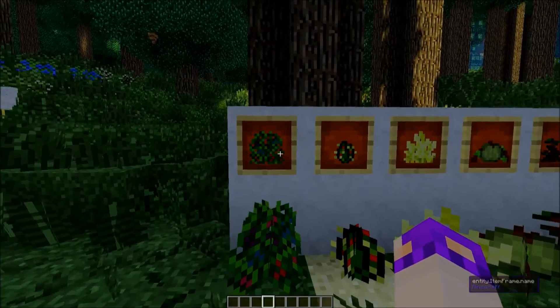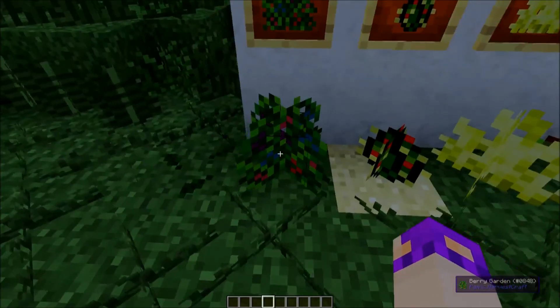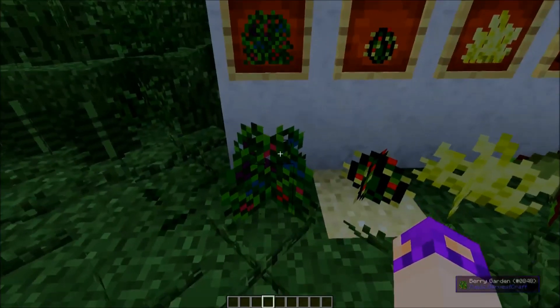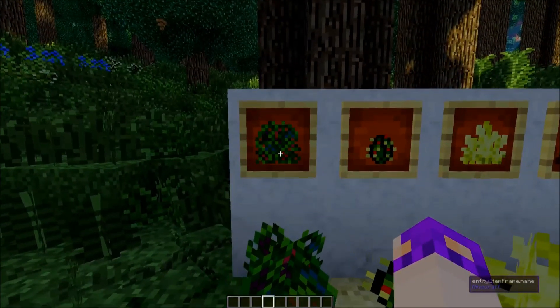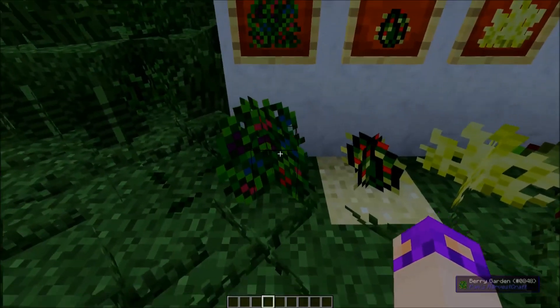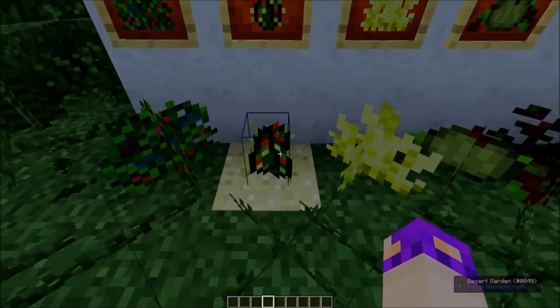First and foremost we have the berry garden, which is pretty obvious and looks pretty identifiable from afar. These ones usually drop blackberries, strawberries, raspberries, blueberries, candleberries — basically berries. It's pretty self-explanatory. They can be found pretty much anywhere.